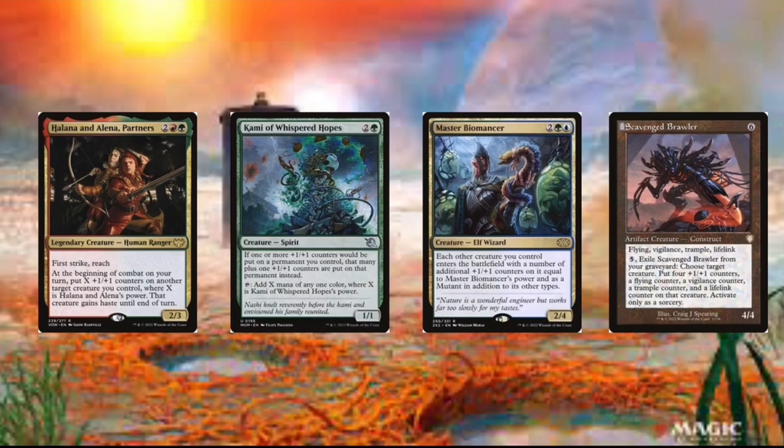Then we got Scavenged Brawler. And this card is really good because we can put 4 +1/+1 counters when we exile this thing. And it's really easy to exile because we have it in our hand and we can discard it with our commander's ability — the last ability is to discard it by paying her cost. We can discard it and then exile it because our commander makes it really easy to discard things.